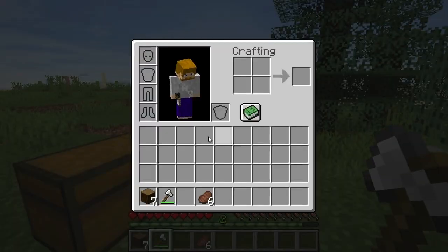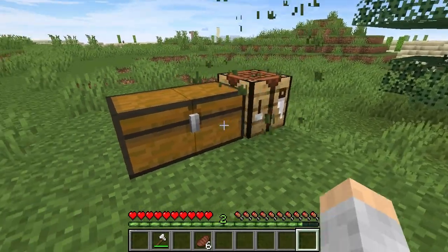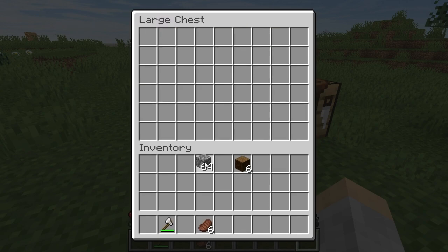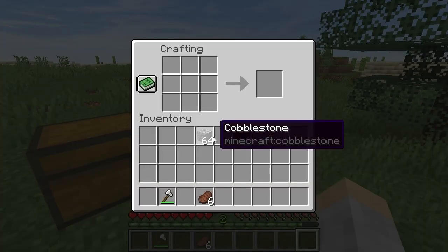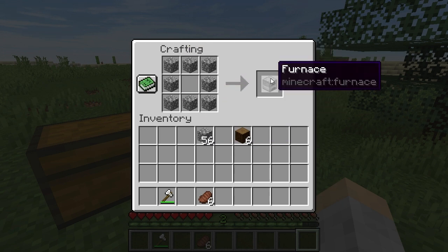We're just going to show you how to quickly do this. Put an oak log in and let's make a crafting table. And you're going to have to have cobblestone to make a furnace — put it all around the eight slots and it gives you a furnace.